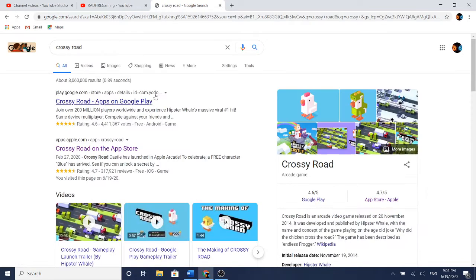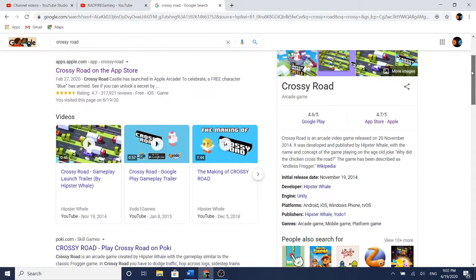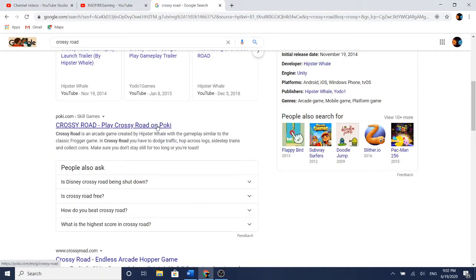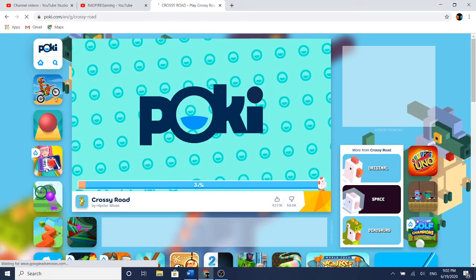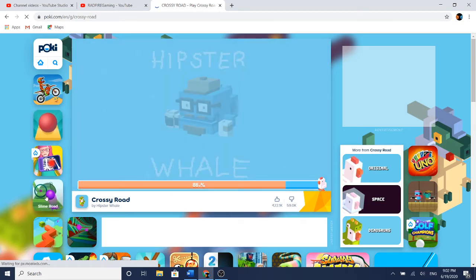Right here, and as you can see, we would have to download it, but if you wanna play for free, you just gotta scroll down and find it on Poki here — Poki.com, whatever it is — and then it'll bring it here. They also got Rolling Sky, that's a nice slime road.